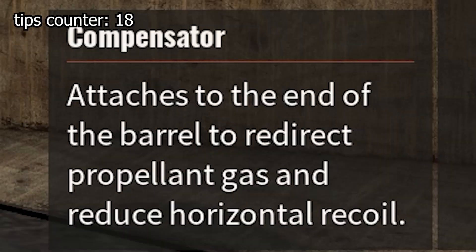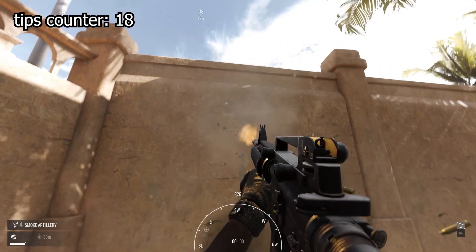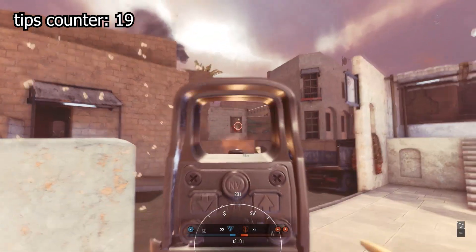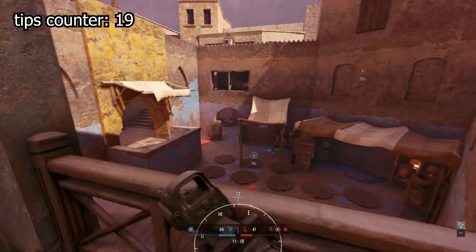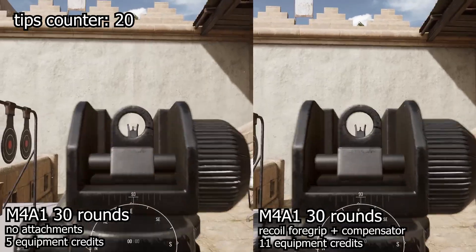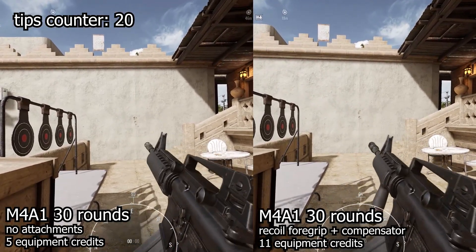Compensators reduce recoil horizontally while foregrips do so vertically. I always go for the foregrip first because most guns skew far more upward than laterally in terms of recoil. Both come in at three credits on primaries, which can be expensive, but you do get what you pay for — together they're capable of turning lower-caliber weapons like the M4 into an absolute laser beam. It is still economically more viable to learn a weapon's recoil than to spend money on recoil management items.